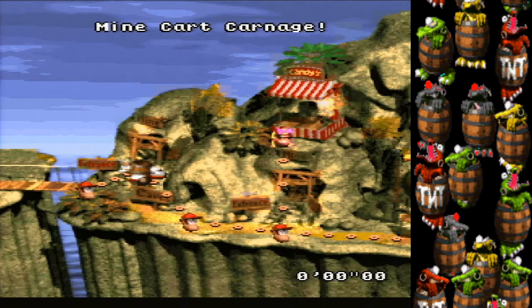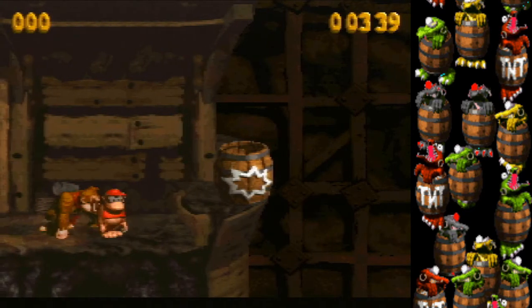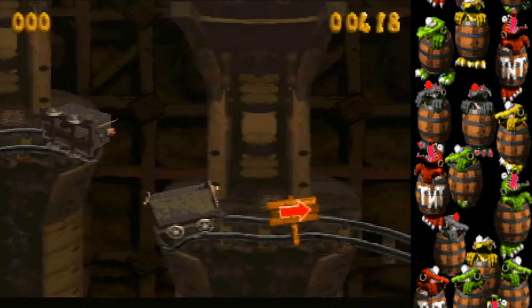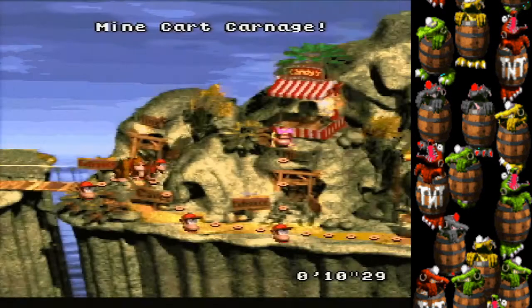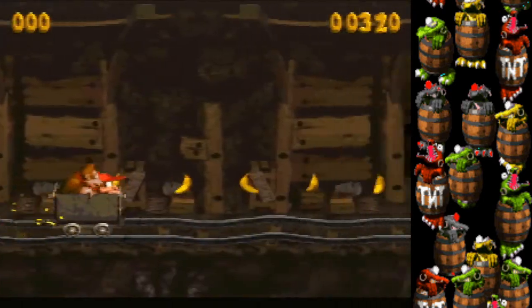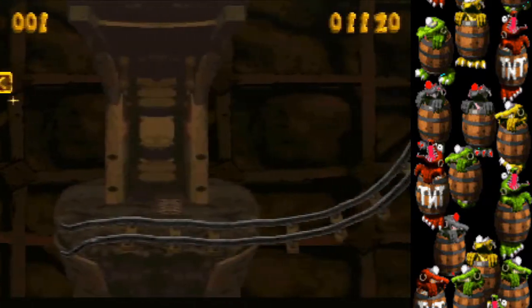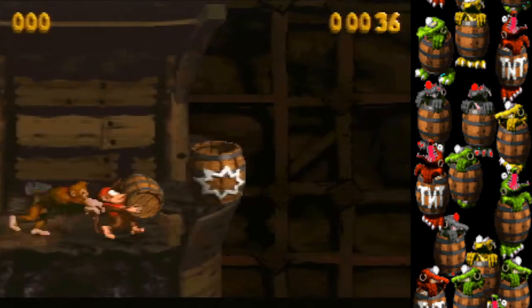The Mine Cart Madness stage — you'd be entering with Diddy. The developer-intended warp is right here, hugging the wall off-screen. It sends you to the very end of the stage. All you have to do at that point is jump over one enemy. Be careful not to accidentally hit the automatic barrel, because that will send you into the level and from there you'd want to die, but the first bit is a little far — you waste about 10 seconds.